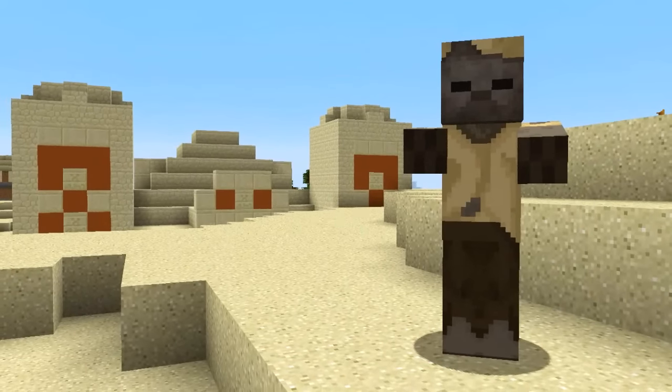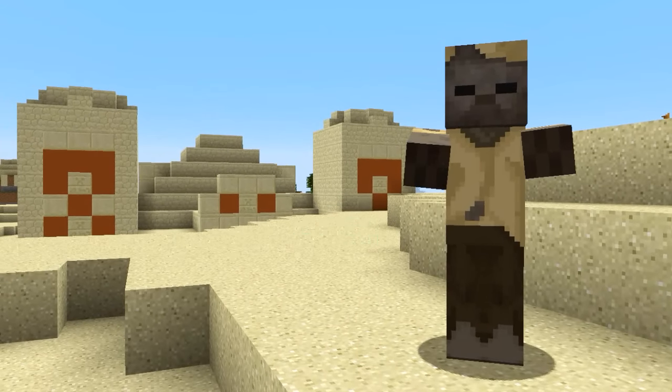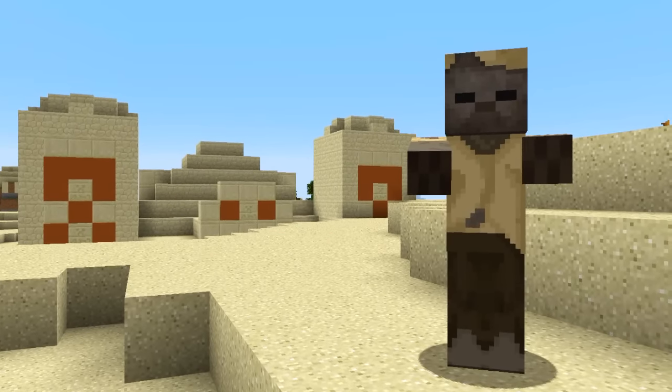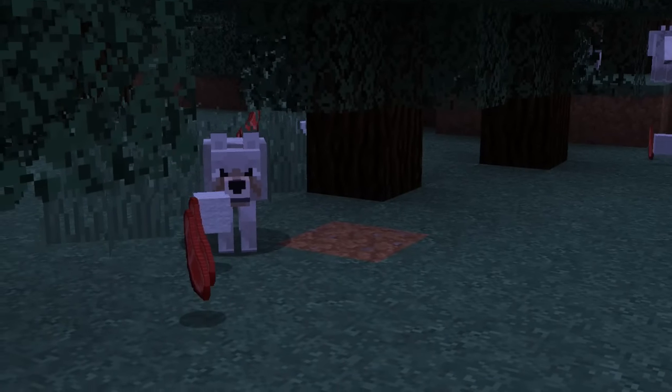A new mob called the Husk has been added to desert biomes — 80% of zombies spawned above ground in desert biomes will become this Husk mob. Wolves will no longer despawn.